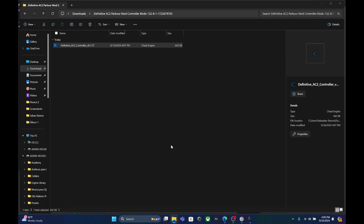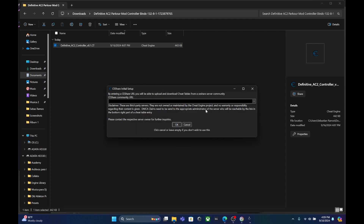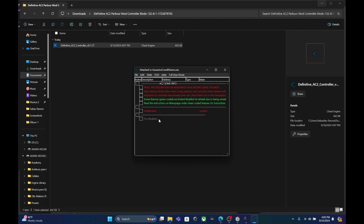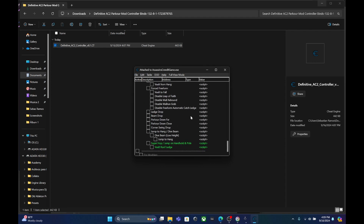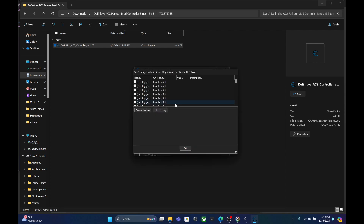Just double-click the controller file. It will prompt you — say yes. Then it says 'execute this load script' — say yes. We do not want to try the tutorial. Now we have the mod open. The only thing you have to do is click 'Enable Mod'. If you also want to use the green-coded features — swing up, ball landing, and super hop — those add a lot to gameplay. To activate them, right-click and set/change hotkeys, then click there to enable each one.